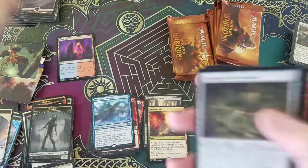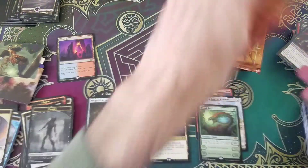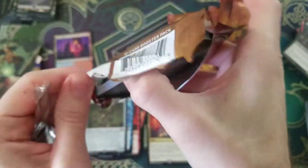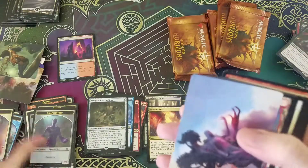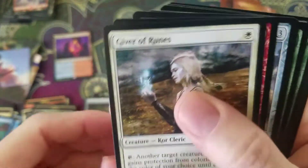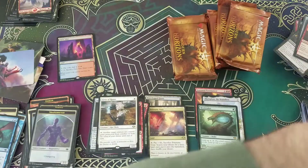We got a Scrapyard Recombiner — sad day for that pack. Running six art. Voil Eye Kite — no one cares. Giver of Runes — now people care. Mom 1.0, or 0.5. It's like a worse Mother of Runes, basically.